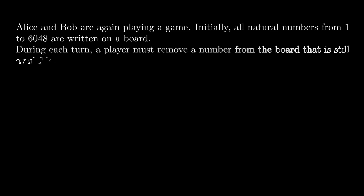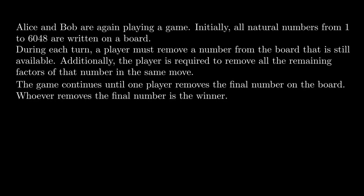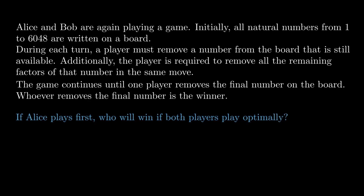Now let's look at the harder follow-up problem. Alice and Bob are again playing a game. Initially, all natural numbers from 1 to 6,048 are written on a board. During each turn, a player must remove a number from the board that is still available. Additionally, the player is required to remove all the remaining factors of that number in the same move. The game continues until one player removes the final number on the board. Whoever removes the final number is the winner. If Alice plays first, who will win if both players play optimally? Try to solve this on your own.